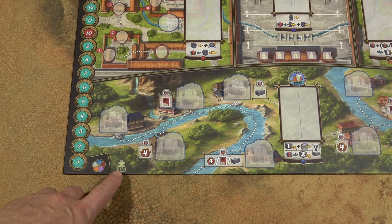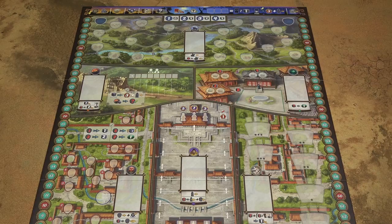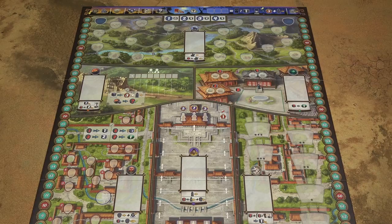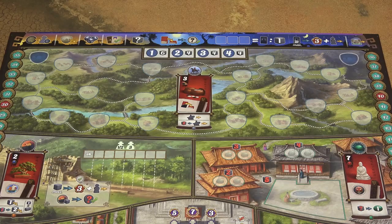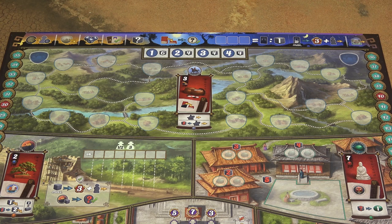Place the board in the middle of the table. Based on the number of players, choose the corresponding side of the game board. We will set up a three player game. Then shuffle the seven gift cards with this symbol and place them randomly on all the seven gift card locations on the game board.